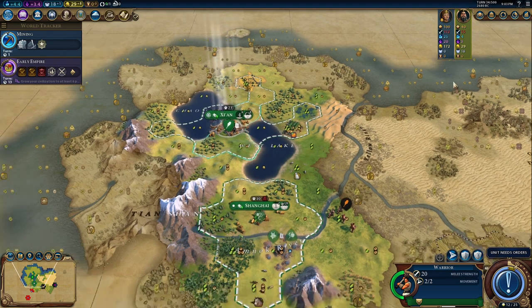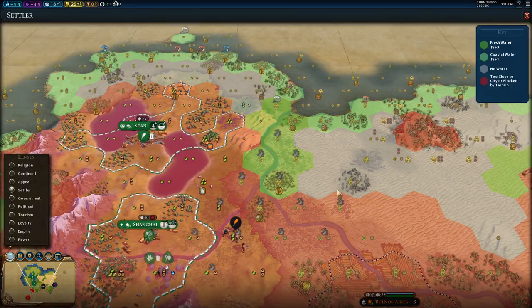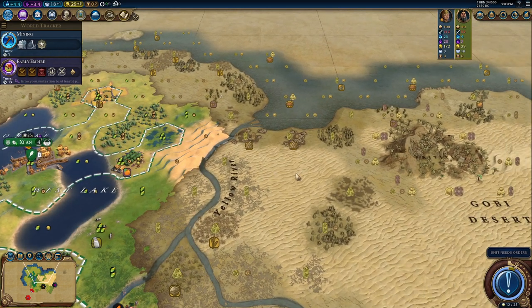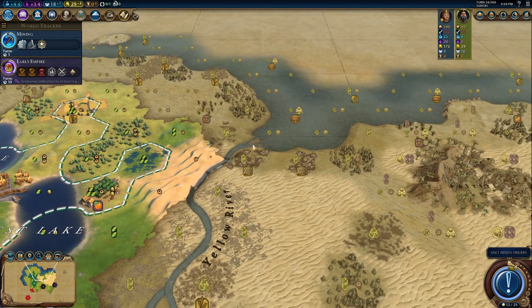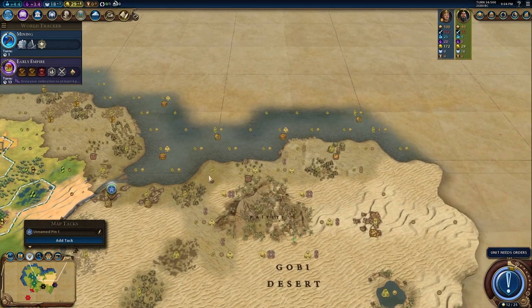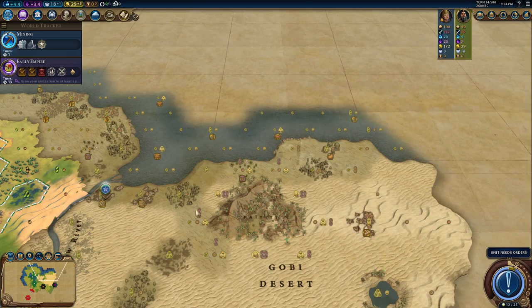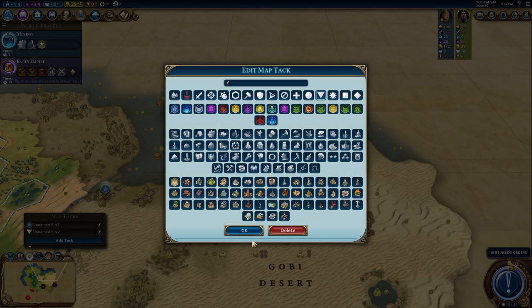My idea would be the following — we have a lot of possibilities at the moment. The first spot I want to get is some place where I can also reach part of this nature wonder. That means I might go from the city over this stone resource, which will likely be my third city. After that, I need three tiles and then I can found another city that could be my coastal city — a perfect spot.